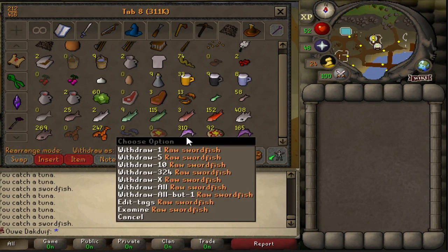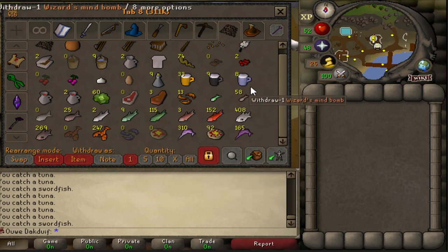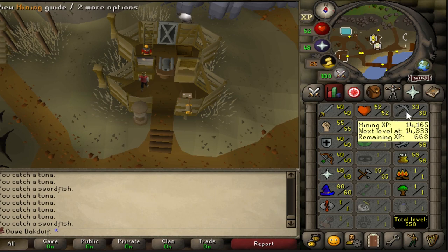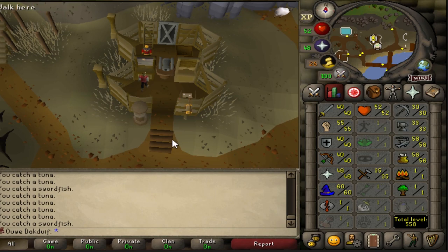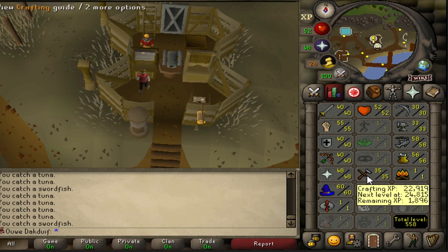I've done some fishing — 310 raw swordfish and 408 raw tuna. I'm not gonna cook them yet. What I'm gonna do now is train my mining and crafting a bit, because I want to work towards a strength amulet which requires 50 crafting. So it's still gonna be quite a long road, but let's start with that.